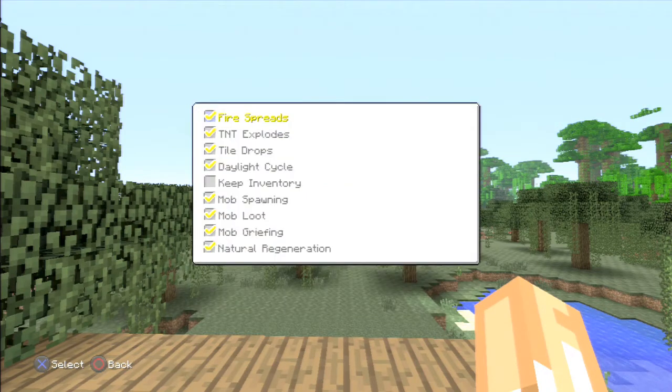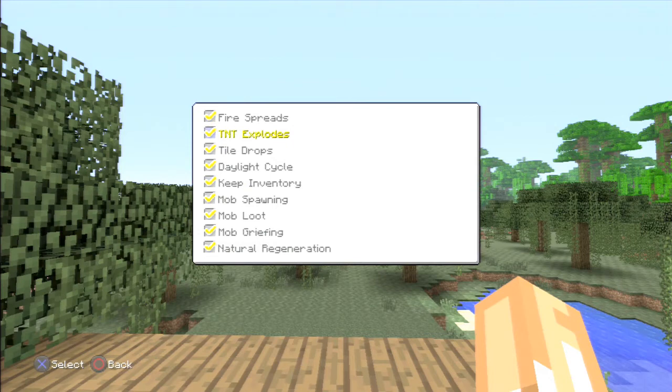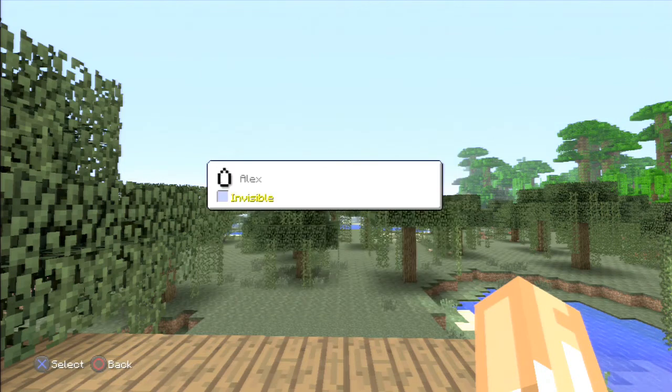You can customize all your host options there. If those aren't the host privileges you're looking for, just back out — press Circle and go down to your name, then press X. Since I'm in creative mode I only get invincible, but if you're in survival you'd get everything else.